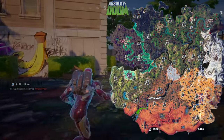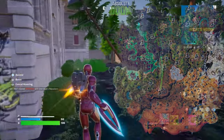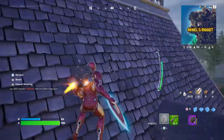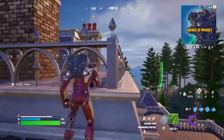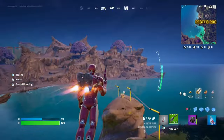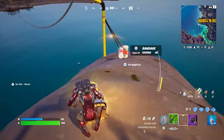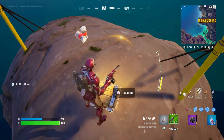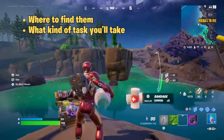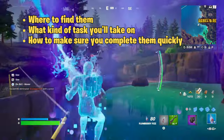This season, the Shadow Briefings are scattered all across the Battle Royale Island during the Absolute Doom season, and they come with an updated Armory type and several new locations to explore. Each Shadow Briefing is designed to help players complete quests and earn gold bars, which can be crucial for getting ahead in the game. In this guide, we're going to cover everything you need to know about these Briefings, from where to find them, what kinds of tasks you'll be taking on, and how to make sure you're completing them efficiently.